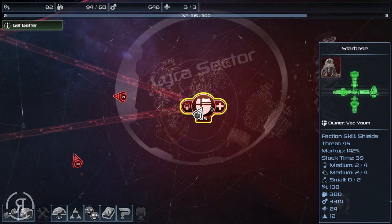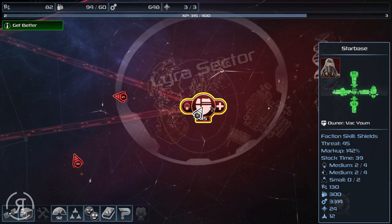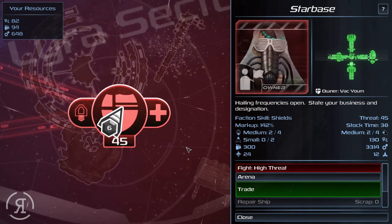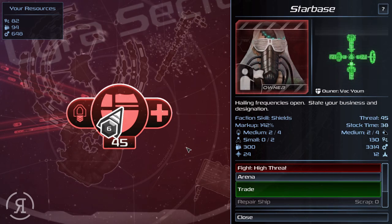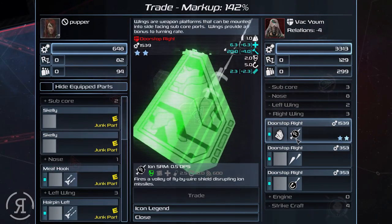Let's head on into the starbase of Vacuum. The captain of this base is called Vacuum — yeah, they went there. I just wonder where Hoover is, and where's Dyson? So let's actually just trade here and see what these guys have for sale, because you never know — they might actually have something good.